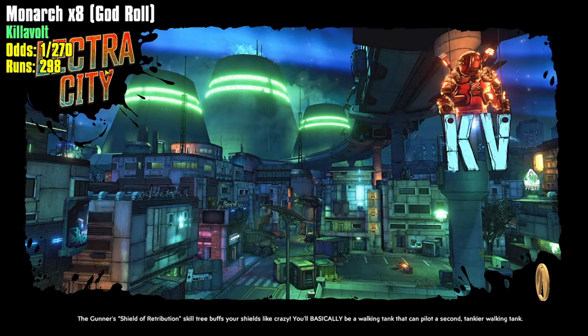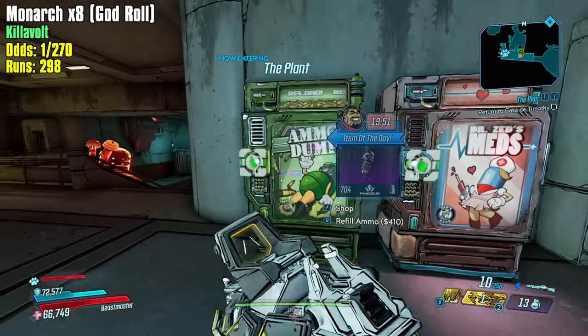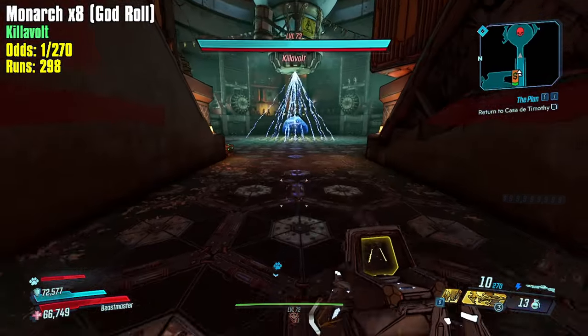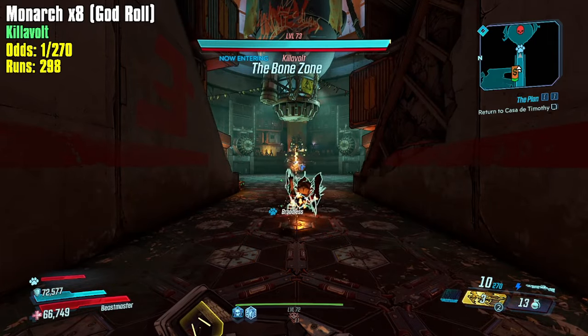There's been a lot of Borderlands 4 news after PAX, and then after PAX things kind of slowed back down. We haven't heard a lot about the game. There's been a bunch of shift codes — there was a shift code for 10 diamond keys and 50 golden keys.